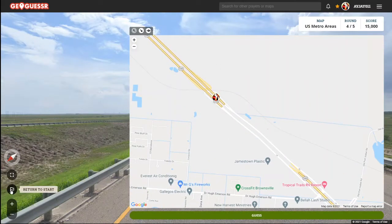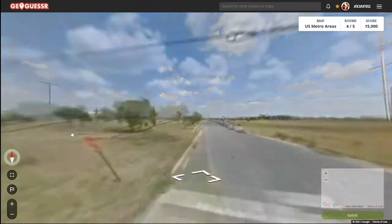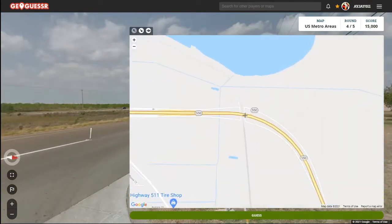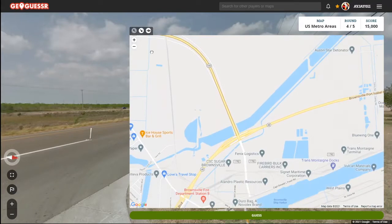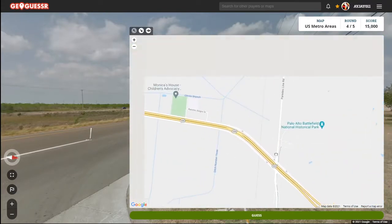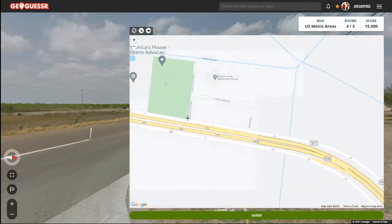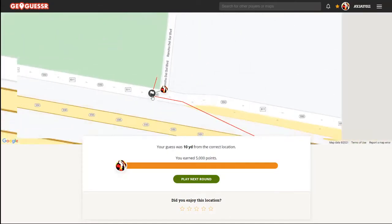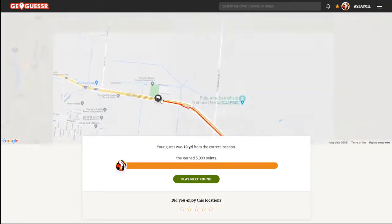Let's go back to the start and look at the name of this road — Rancho del Sol. It looks like a school or something down there. Yeah, we're right down by the Mexico border. Is this it? Yes it is — here we are, 10 yards away, down in Brownsville.